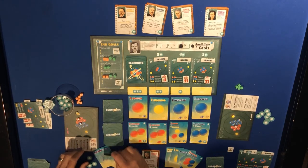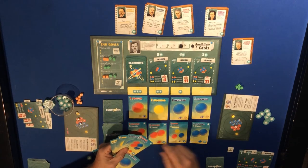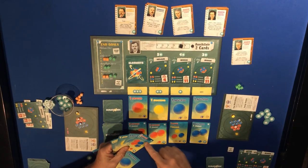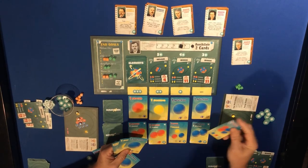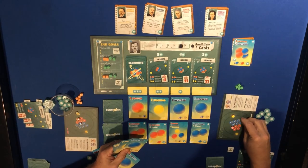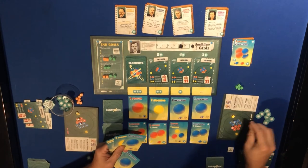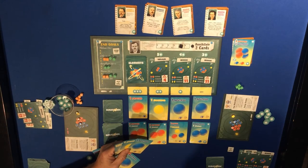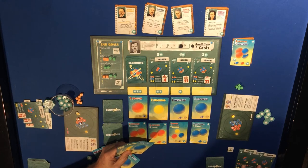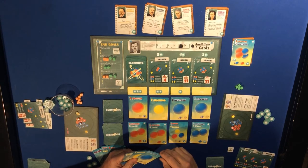Marie Curie is getting used. We want the two protons and two neutrons, putting me up to five, and two neutrons puts me from two to four. One more neutron puts me up - helium is actually quite easy - and helium will be the last one I need, so that's going to give me the elemental set as well.